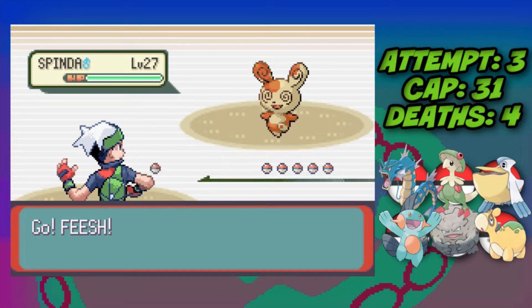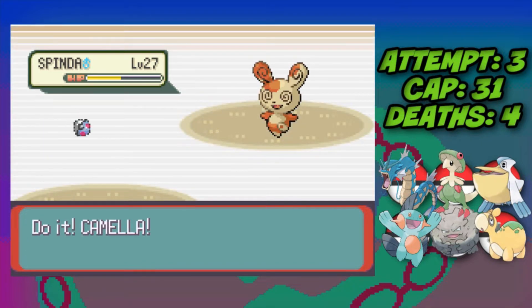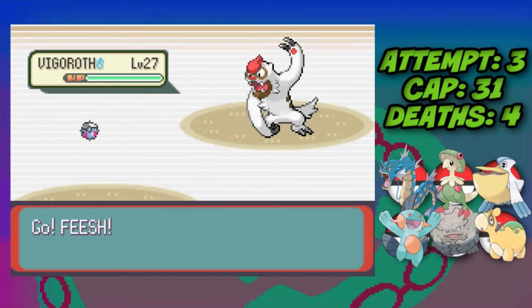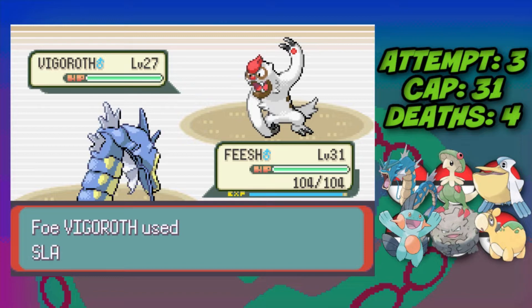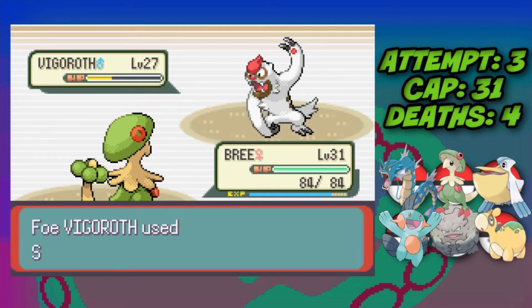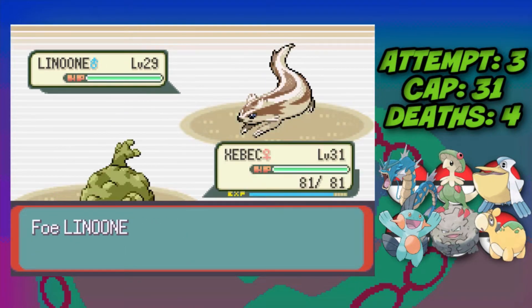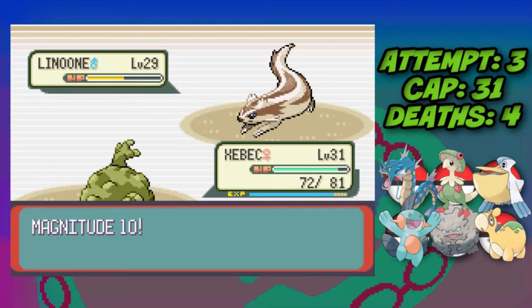Against Norman, Gyarados faces Spinda and I switch into Numel after it uses Teeter Dance — a Magnitude 8 takes Spinda down. Vigoroth comes and I hard switch into Gyarados for the Intimidate attack drop, but it crits us. We eventually switch Gyarados into Breloom, use Mach Punch, and take it down. Linoone uses Slash then Belly Drum, we hit a Magnitude 10 which takes it down.